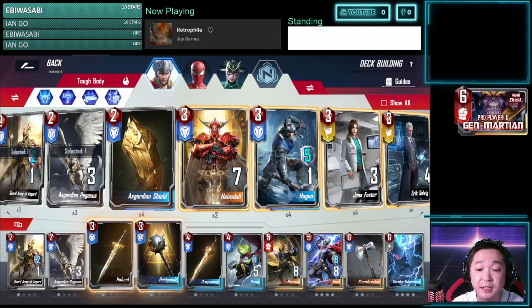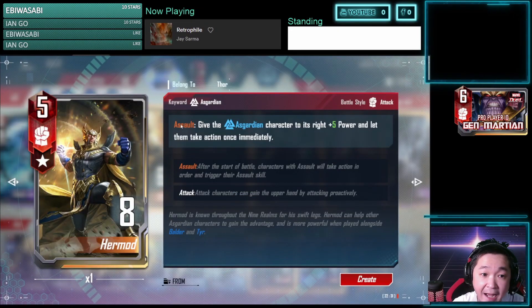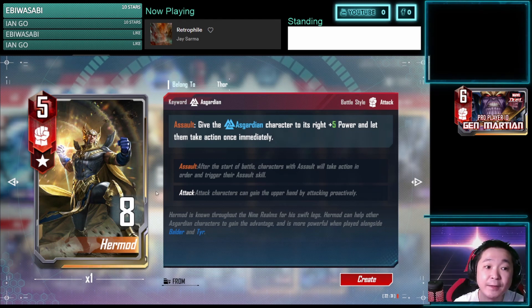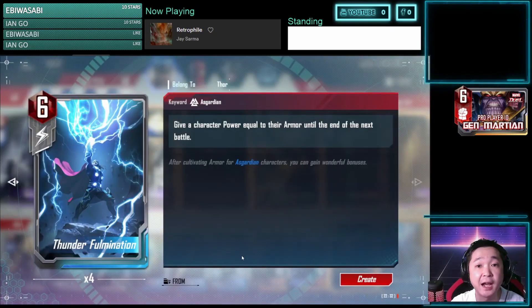Hermod and Thor's ability is very strong. Hermod has Assault ability that gives the Asgardian character to its right plus 5 power and lets them take action immediately — basically giving the Asgardian unit on his right Assault as well. So you can use Hermod and a buffed-up Thor with Stormbreaker together to make use of Stormbreaker in the Assault phase. That's the idea you can use endgame.